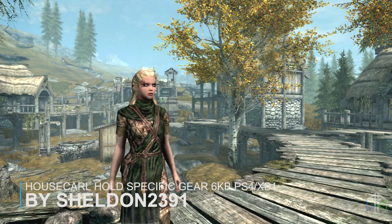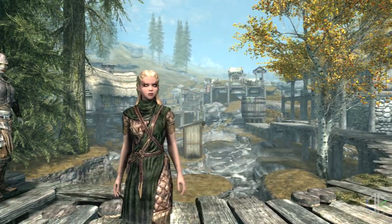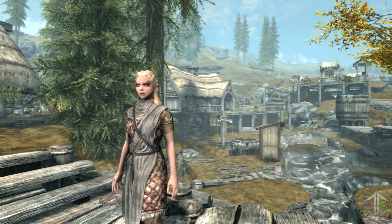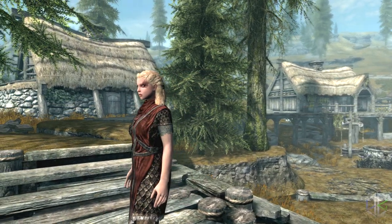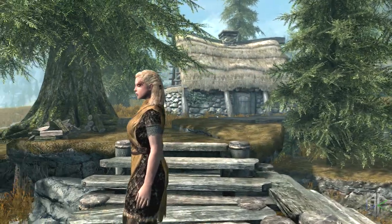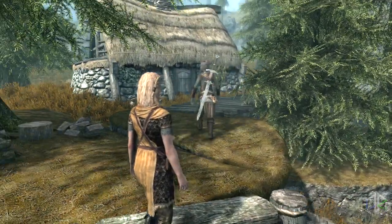Our first mod is a small change to the housecarls in the game. All the mod does is make it so each housecarl now comes with gear appropriate to their respective holds. All followers are also given a shield from their respective hold — so if they're from Whiterun, they get a Whiterun shield. Housecarls will also use a guard sleep outfit when sleeping, including Hearthfire housecarls. A small and immersive mod to start us off with that's worth downloading.